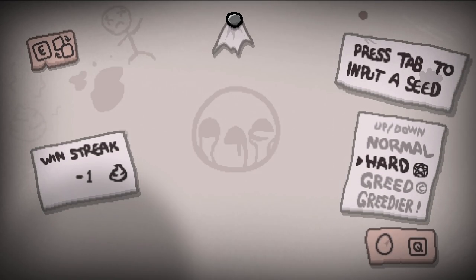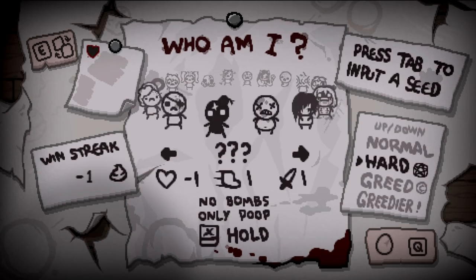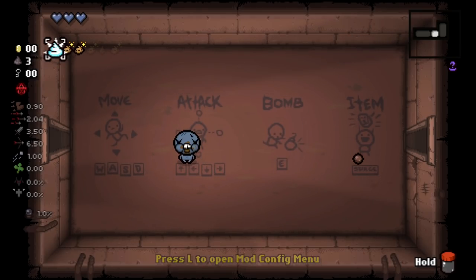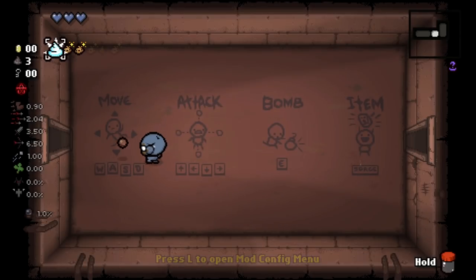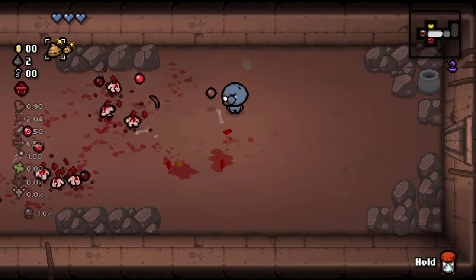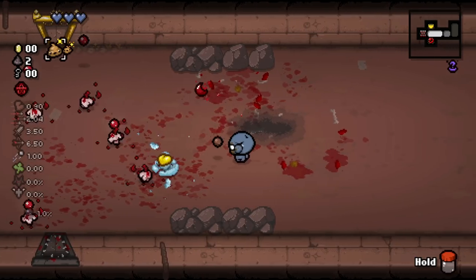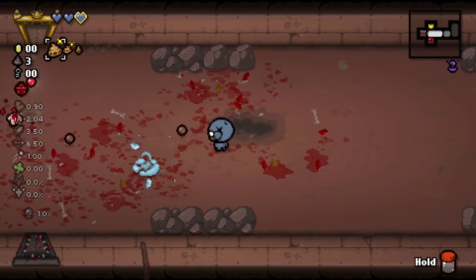Hello everybody, welcome back to more Binding of Isaac Repentance. We rando the Taintos and see what we get. Today is looking like Tainted Blue Baby. It's time for me to pog up or sit down. Six double-H seven nine eight YM — we got there. Tainted Blue Baby is one of the strongest characters in the entire game.